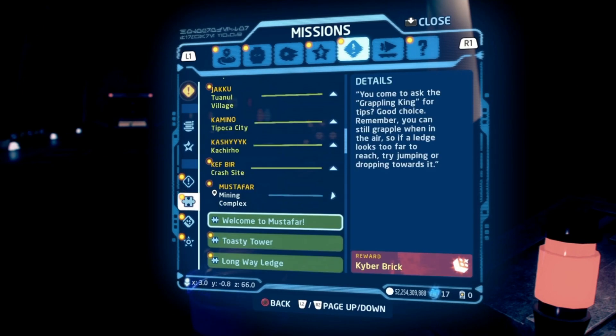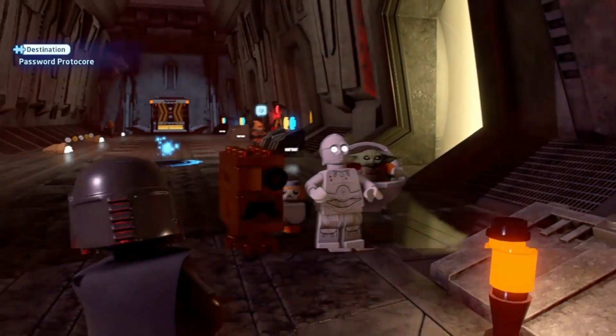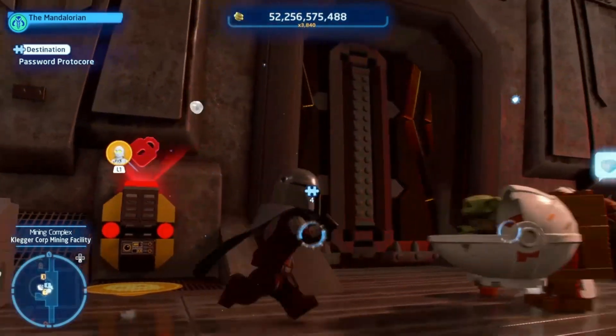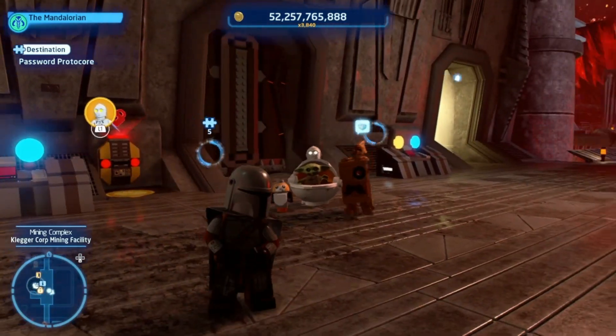Alright, I remember this one. Password protocol - one of them doors is password protected, and only one droid knows the password. We'd be in quite a pickle if he ever went missing. So the door that the droid needs to open is this one. The answer is, I have no idea where he is.